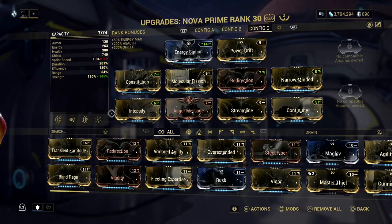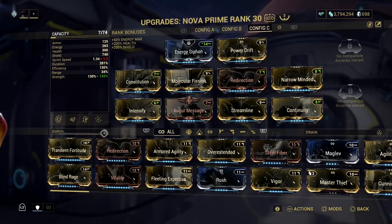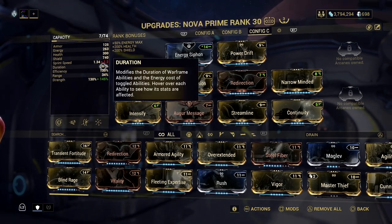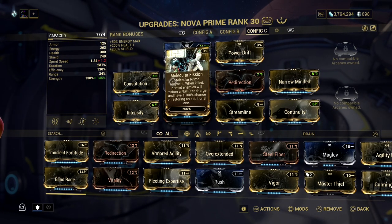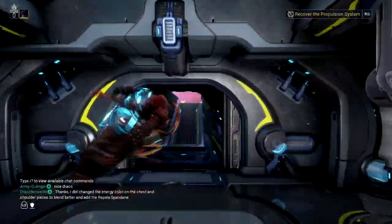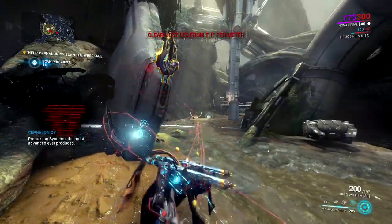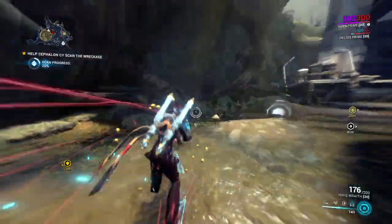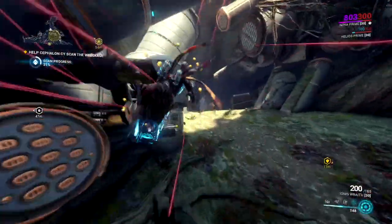Time for us to move on to the next part. We're going to switch to Nova. This is the build I'm going to be rocking with — we really don't need mega-high power strength, so we're doing Intensify and Power Drift. This is going to give us maximum slowdown. You actually want negative range, because that's going to allow you to maintain your Null Star easier, and then as much duration as you can get, because that's basically what makes this build work. Molecular Fission means we basically have unlimited Null Star so long as we keep killing primed enemies, which means we are permanently on minus 80% damage and everything's slowed — that's going to make this entire thing way easier. On to the next part, which is going to be on Earth.